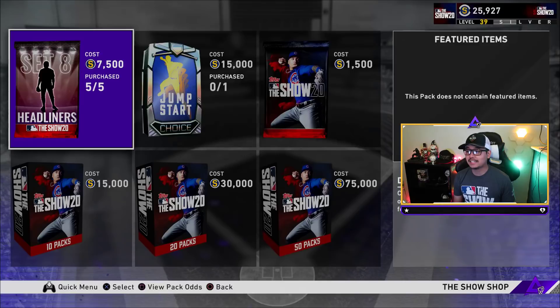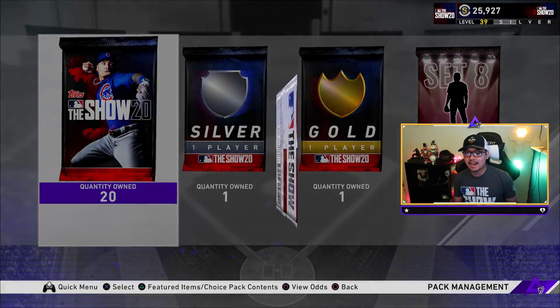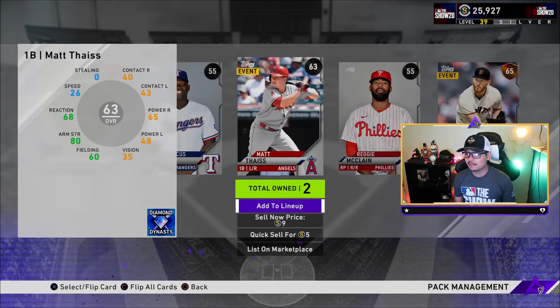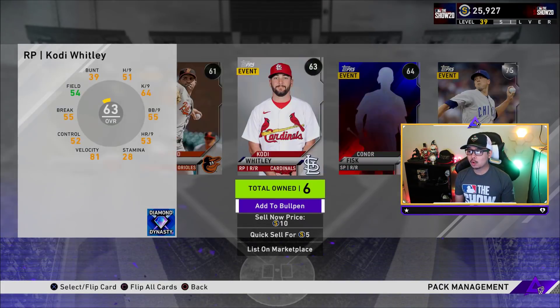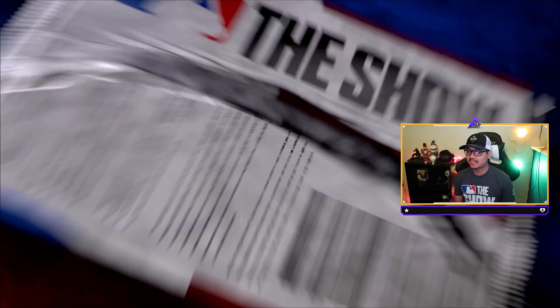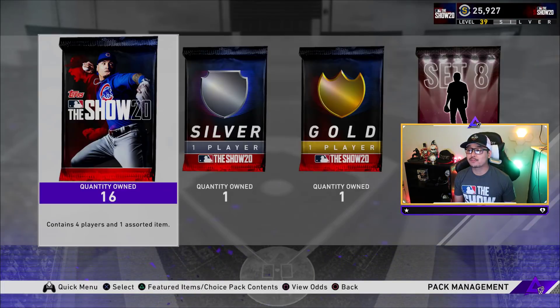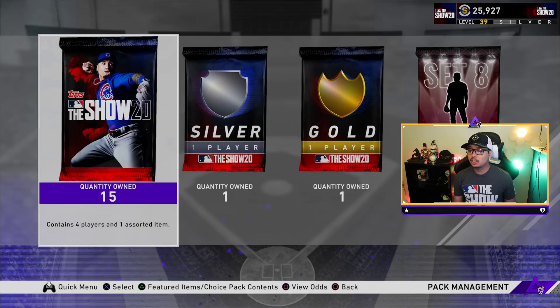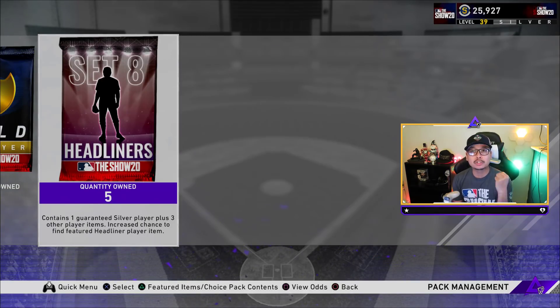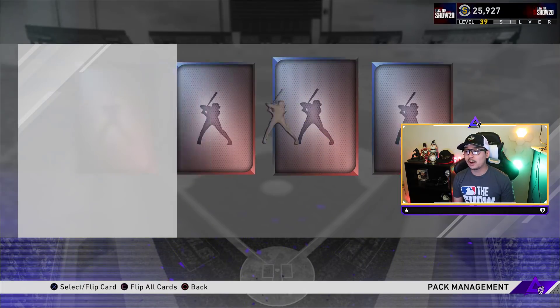Set eight headliners have not been good for us at all. We'll do a 20-pack bundle today plus all five headliners. If we pull another major diamond alongside a Dale Murphy that's a win, but just a Dale Murphy alone doesn't count. Make sure you leave likes if you want more pack openings. Last week we pulled Mike Trout in the headliners on Friday — I don't know if we can top that unless we pull Trout again and another huge diamond.